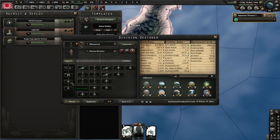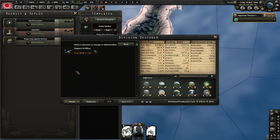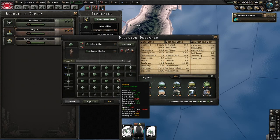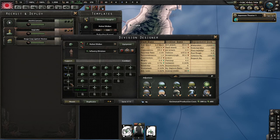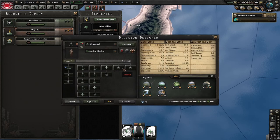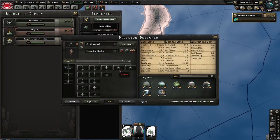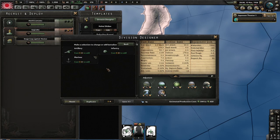This is the kind of division you want for this. Your infantry division — you just want to remove these and add that. I personally just move it here because it looks better. You want to have the same thing: this one's going to have artillery in it, which gives you extra soft attack when you're landing, making it easier to break into areas that are being held.